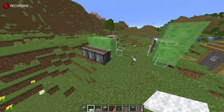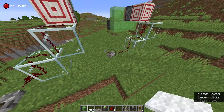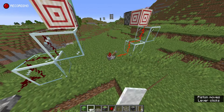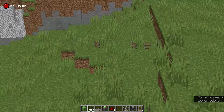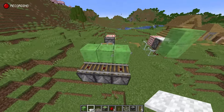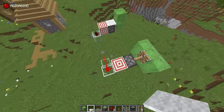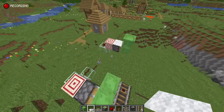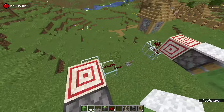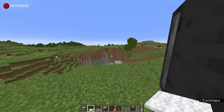Now let's talk about rail dupers. This is a rail duper — you can see that it essentially just shoots rails and they all end up over there. Here, I'll let you look at the design so you can copy it easily. These are very helpful if you need a lot of rails or a lot of carpets for any reason.